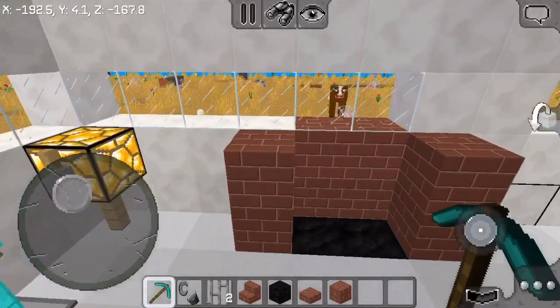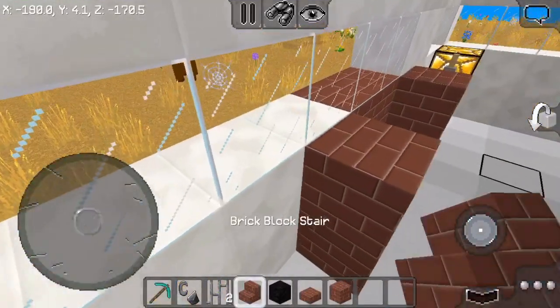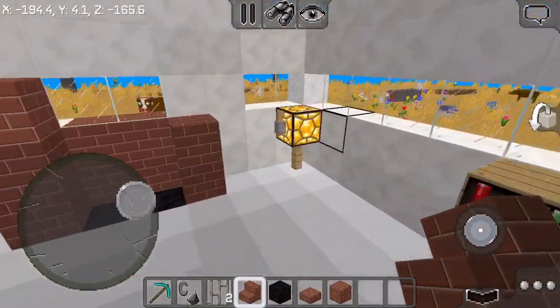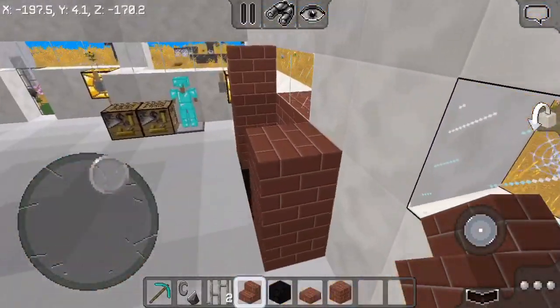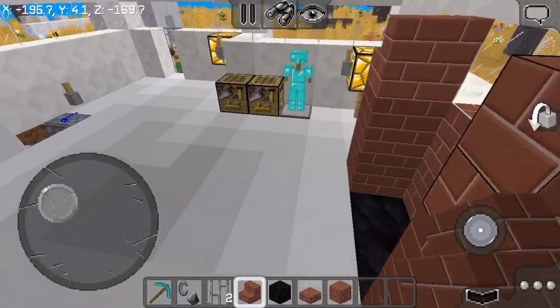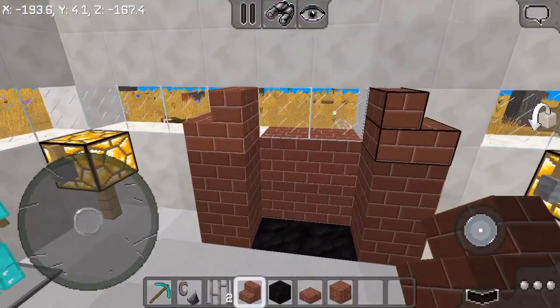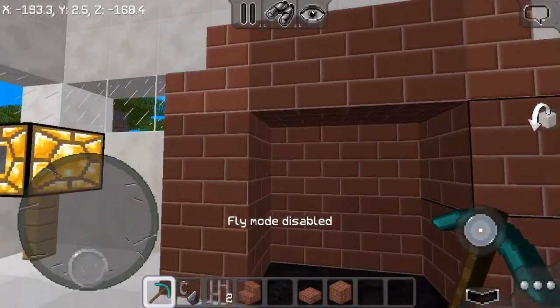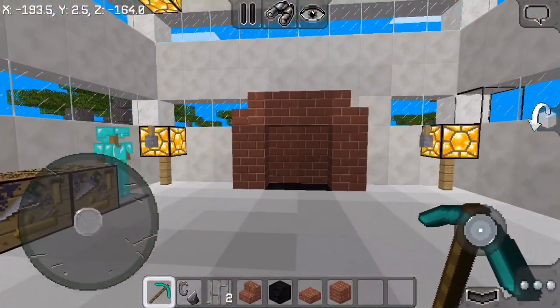There we go, looking pretty nice. Now I'm gonna get a brick block stair, go to the side and place it — you must not face front, you must face the side where you want the stairs to face. Then place two blocks in the middle, brick obviously, and we are actually done with the base.